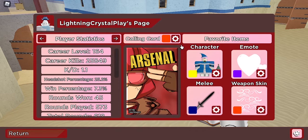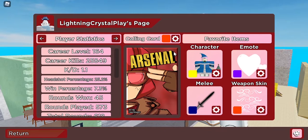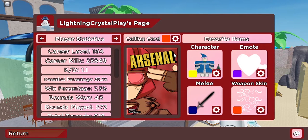This is the calling card we're going to get — Nexus Unloaded. It's a pretty cool calling card, so make sure to get it after you redeem it.